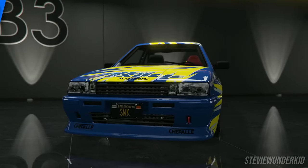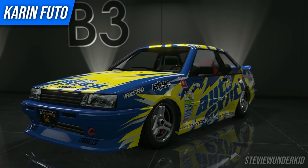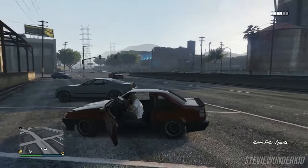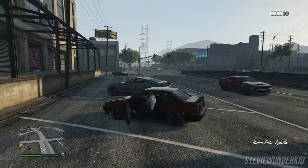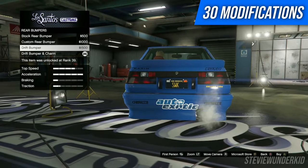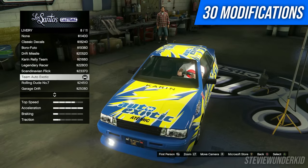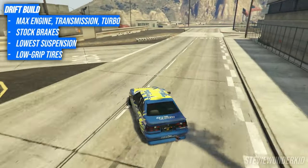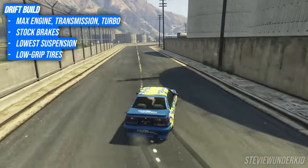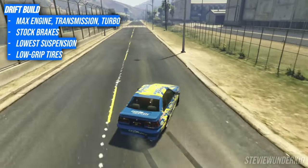Since I'm mentioning the Karin Fudo GTX, I've also got to include an honorable mention for the OG Karin Fudo. Despite this car being removed from purchase on the in-game websites, you can still find it right off the street and have it modified for dirt cheap. Although it's not nearly as modifiable as the GTX version, there are still quite a few cool and authentic mods for it, and the OG Fudo is also an awesome drift car — especially for beginners and budget-minded players.